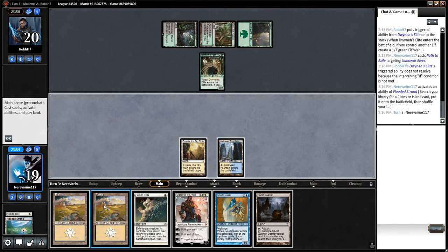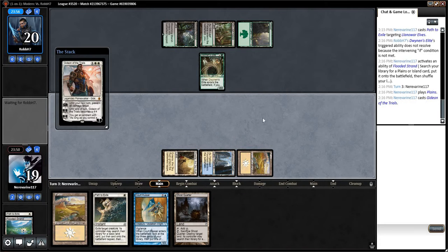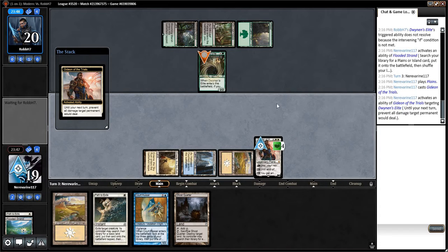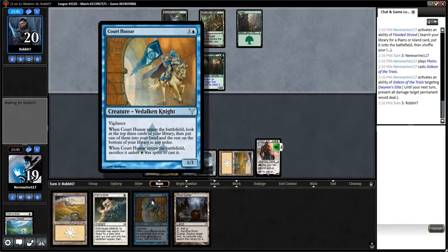Ghost Quarter could be nice. Let's go ahead and slam this Gideon. Our opponent could have an Assassin's Trophy or an Abrupt Decay or something like that. It's also quite possible our Gideon is just going to get overrun shortly, but hopefully we can find a sweeper with this.